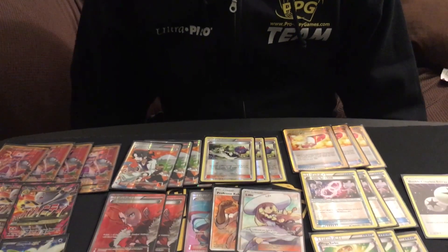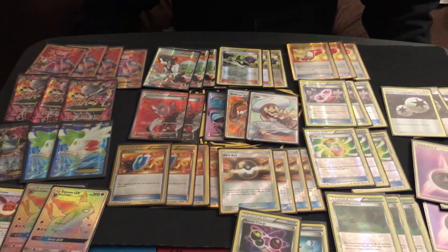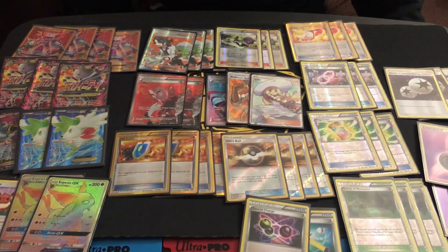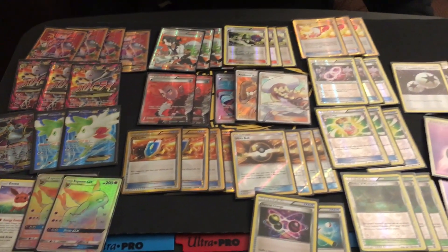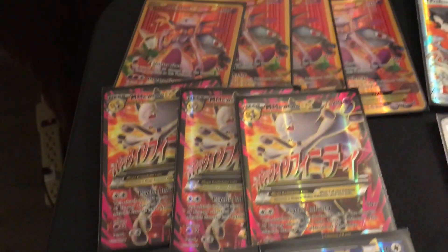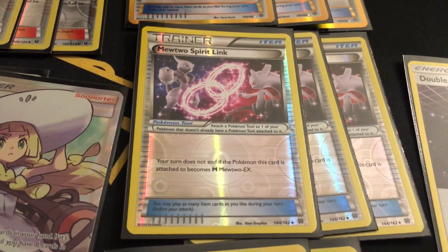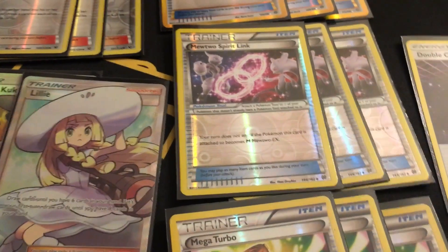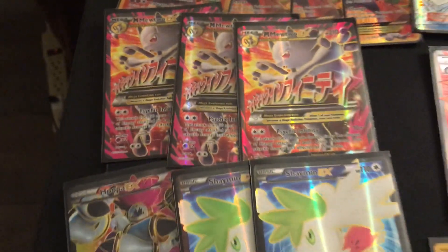Wobbuffet has an ability that shuts down any ability that's not on a Psychic Pokemon, and an attack that does 10 damage plus each damage counter on your opponent's Pokemon — so essentially if their Pokemon has lost at least half its health, Wobbuffet's attack will knock it out. Also, for anyone who doesn't know the Mega Evolution rules: if you evolve into a Mega without a Spirit Link attached, your turn ends immediately. The Spirit Link is a Pokemon tool that attaches to Mega Mewtwo EX and allows you to Mega Evolve without ending your turn, so getting that Spirit Link on is crucial.